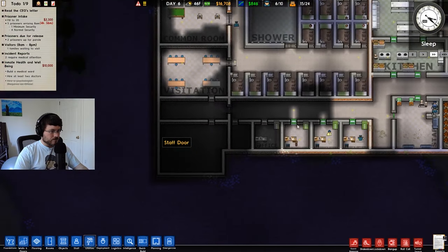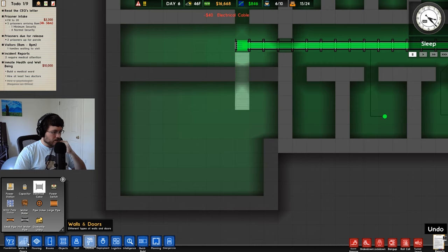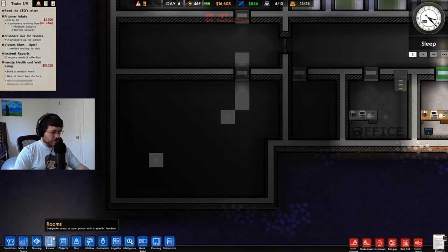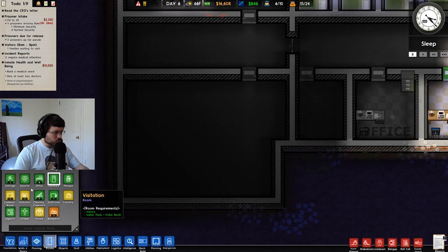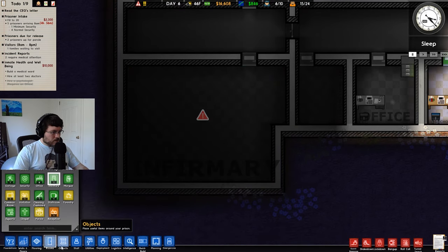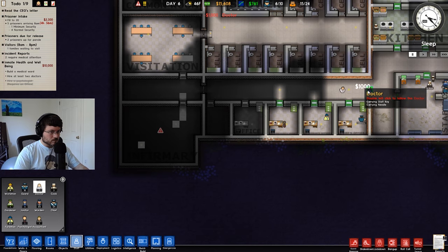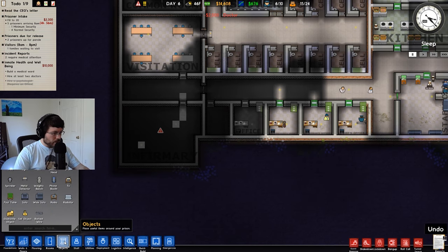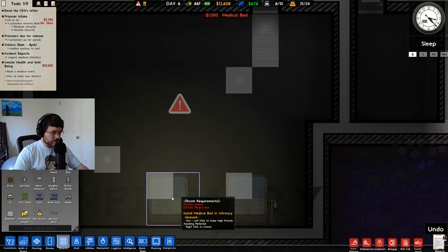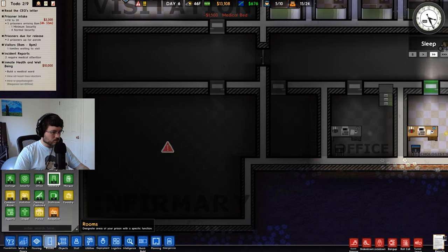We got the doctor. Let's see — we need electrical cable in here. Let's get some lights. What do we need for the hospital — the infirmary, rather. Let's get a couple doctors. Medical bed — let's put a couple beds in here.